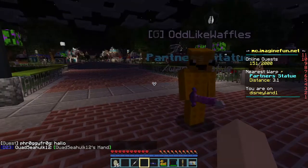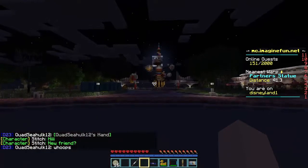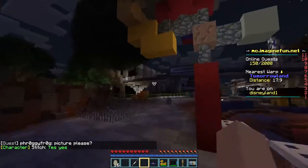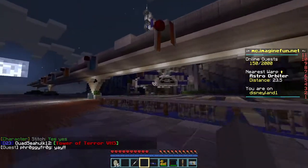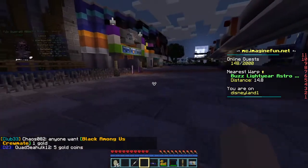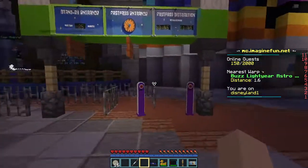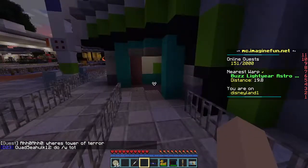Let's go to Tomorrowland first. I won't be doing every single ride — I'll be skipping the flat rides like Astro Orbiter and Tea Cups since those just go in circles. I'm going to focus on the major attractions, like Star Tours — although Star Tours isn't open yet. For the first ride, I think we're gonna do Astro Blasters, because that's always a good ride to start off with.